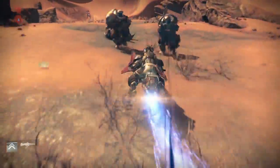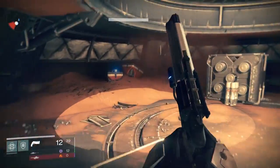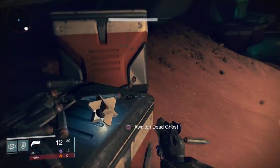Ghost 1 is in the Barrens, the first area you spawn into. Go down to where the Vex and Cabal are fighting. In this building, you'll find a ghost sitting on a box.